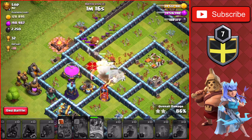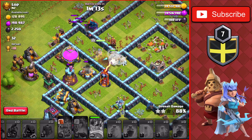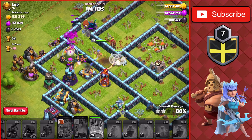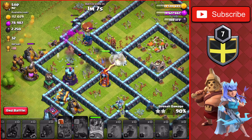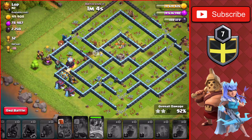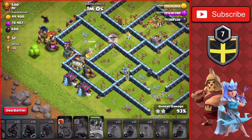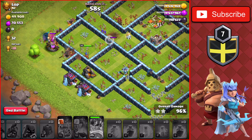We use the Royal Champ's ability and the enemy Queen goes down. The Royal Champ comes over to take out the Inferno Tower, which is locked onto the Healers instead of her, giving her a free hit. That gets us the three-star — the final three-star of the day — and we have four builders available once we head back to base.